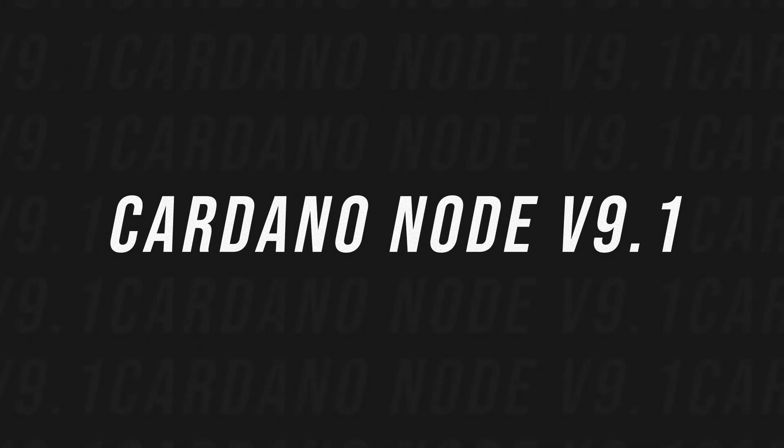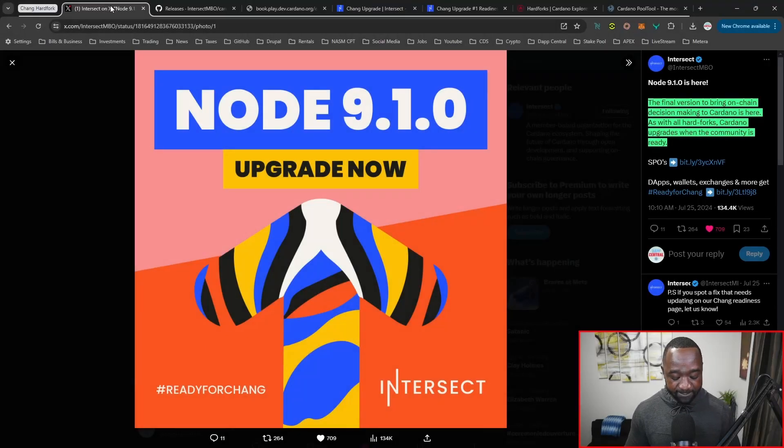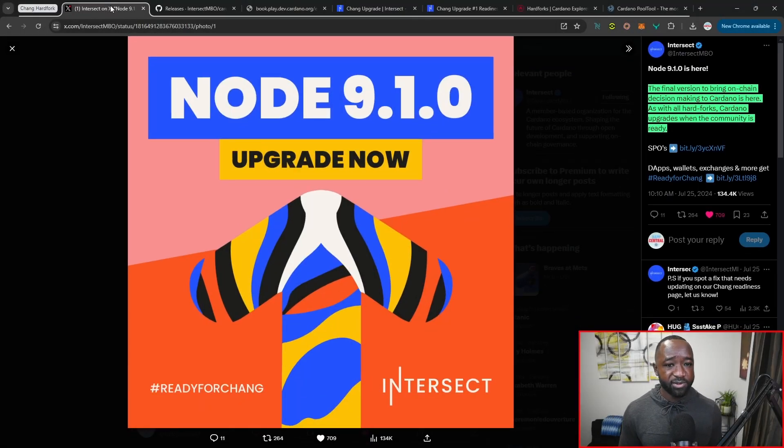We've got an update released not too long ago by the official Intersect team, which basically breaks down the release of the brand new node version. There's also the release of a Conway Genesis file, which I want to highlight as well — really interesting stuff that we're seeing there.